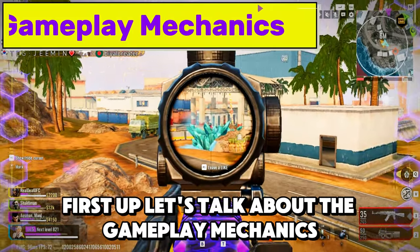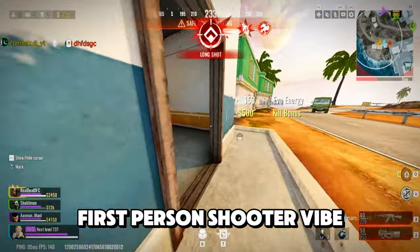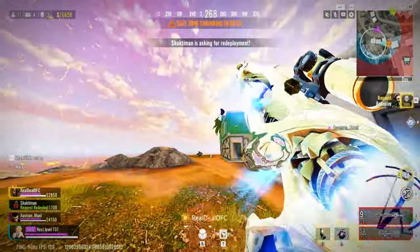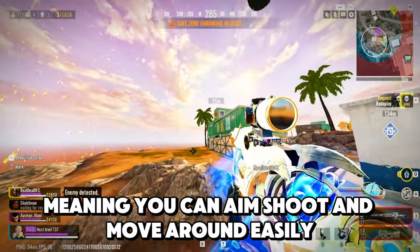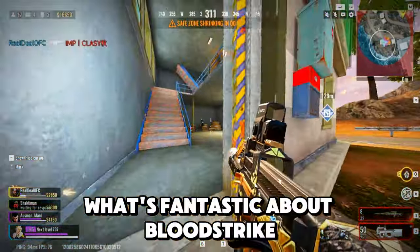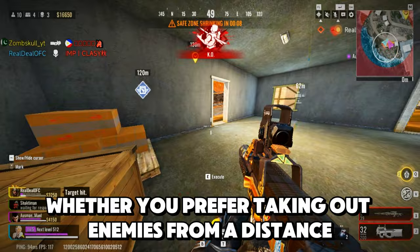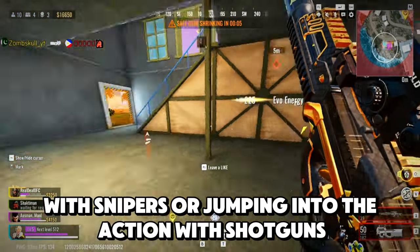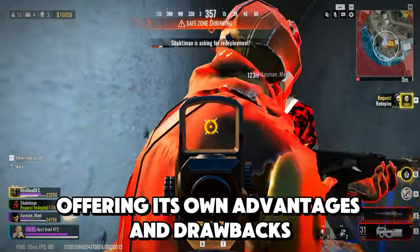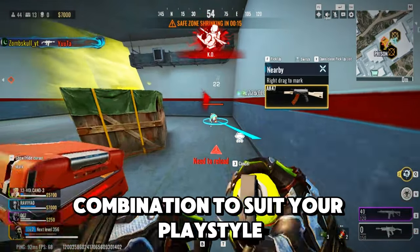First up, let's talk about the gameplay mechanics, which are crucial for any Battle Royale experience. Bloodstrike really focuses on that classic first-person shooter vibe, pulling players into a world where precision and skill are super important. The controls are tight and responsive, meaning you can aim, shoot, and move around easily, which is essential when the action gets heated. What's fantastic about Bloodstrike is the extensive variety of weapons available. Whether you prefer taking out enemies from a distance with snipers or jumping into the action with shotguns, there's something for everyone. Each weapon feels distinct, offering its own advantages and drawbacks. You'll find yourself experimenting with different loadouts, trying to find that perfect combination to suit your playstyle.